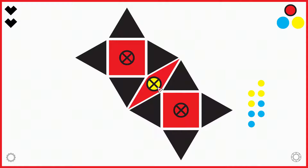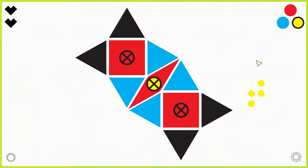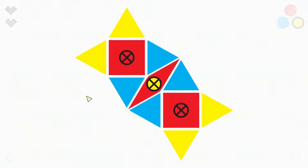Then if I look at this block, I know that these four tiles cannot be yellow. Since I only have yellow and blue left, these tiles have to be blue. And now the remaining tiles have to be yellow according to the outside clue here.